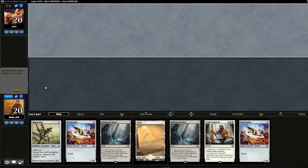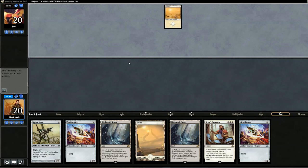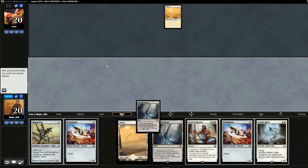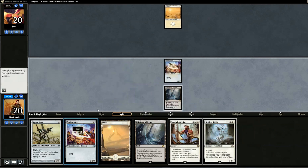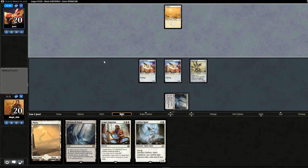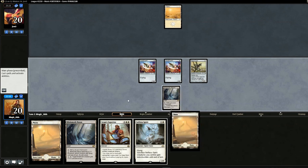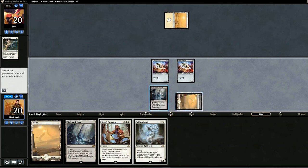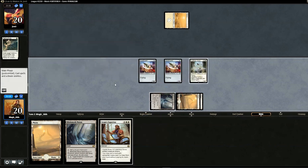Opening hand is a bit janky but I think we can keep it. Opponent has white in the deck — that means they could have Stony Silence, but luckily our hand doesn't rely on activating artifacts. We'll start with two Ornithopters and drop Signal Pest. Next turn we'll plan on dropping Selfless Spirit in case they have board wipe. Opponent misses a land drop — let's swing with everything. Opponent uses Path to Exile on something, so we'll drop Selfless Spirit and pass the turn.